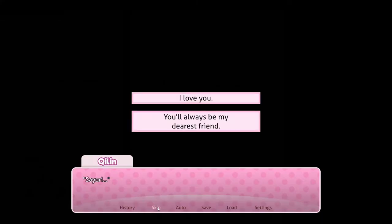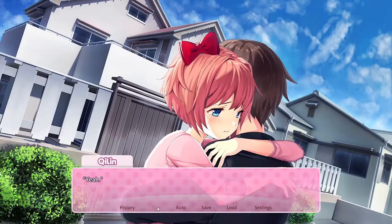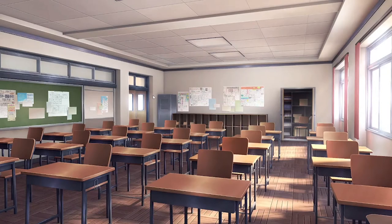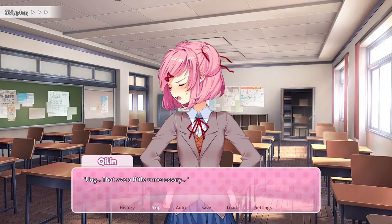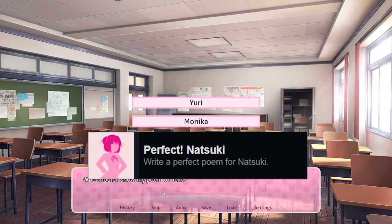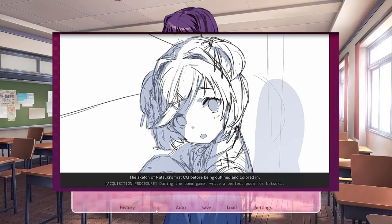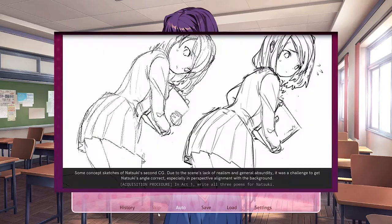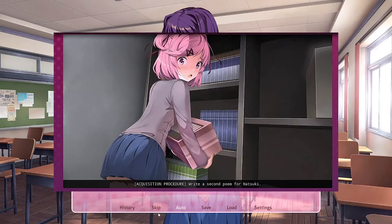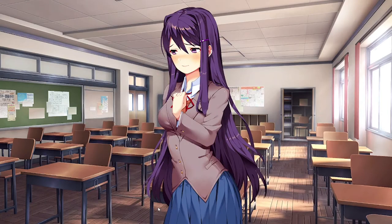Tell Sayori 'I love you' at the end of Act 1 to receive this CG. If you follow the same process from Perfect Sayori with Natsuki, then you will earn the Perfect Natsuki achievement of using 20 preferred words, receive this picture, and unlock the side stories Respect and Balance, as well as receiving these pictures. Help Natsuki bake cupcakes to complete her route, and earn this picture.